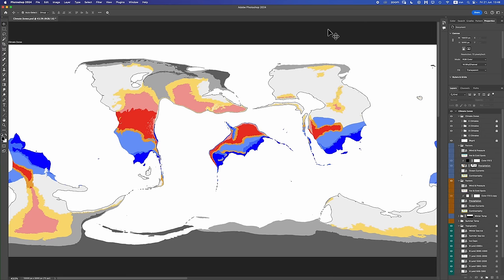Good morning, Interweb. Worldbuilder's Log 39. We are continuing to worldbuild our fictional planet, placeholder named Kretak. In today's video, we're going to add some sea climates and some temperate climates.